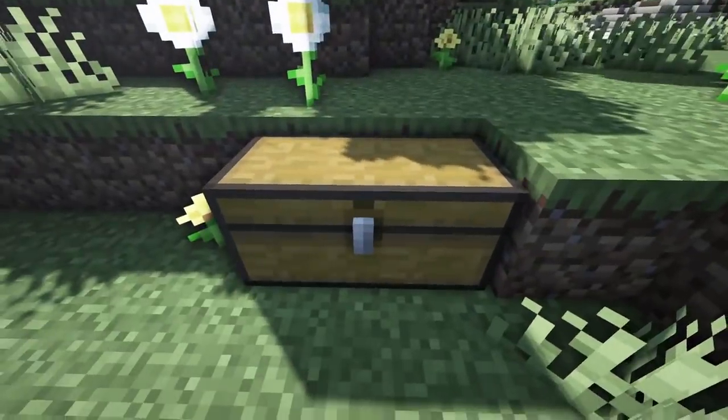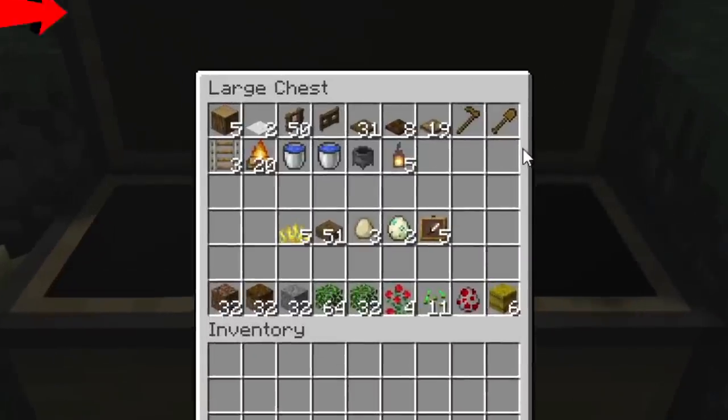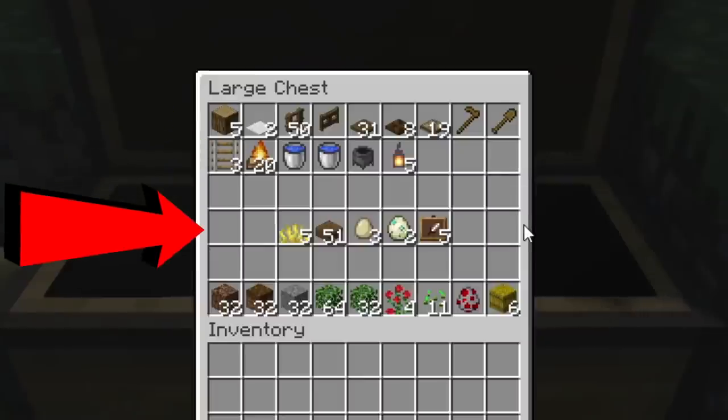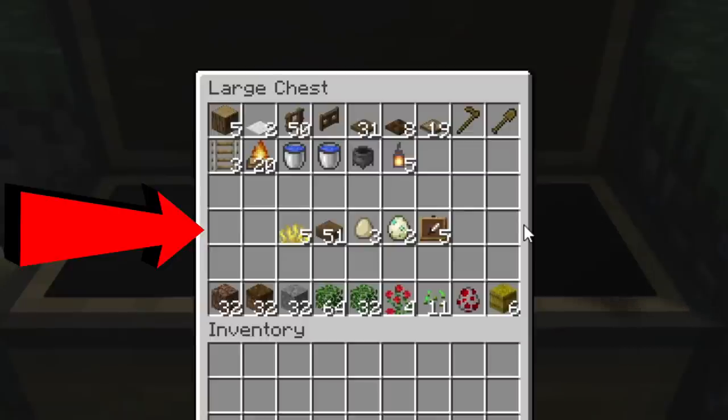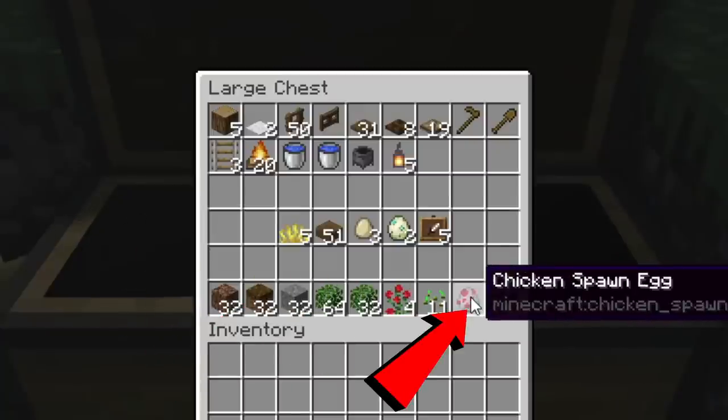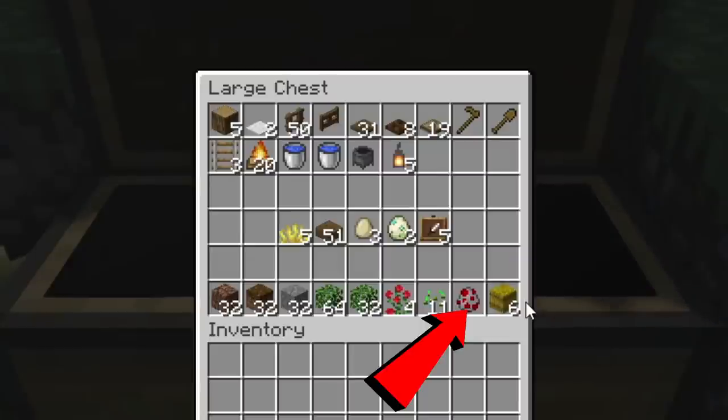The things you need for this build are inside this chest. The top two rows are absolutes — you need these items in exactly those numbers to make this build. The items in the middle are approximate. If you want to reduce the number of nests, reduce the number of items; if you want to increase them, increase them. I'm making five nests in this build, but if you wanted four, then the item frames would only be four and the coral fans would only be four.